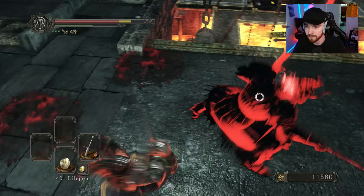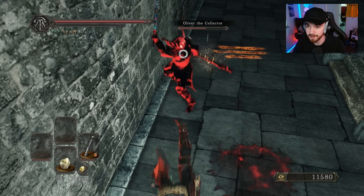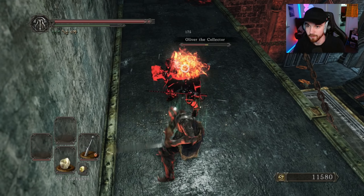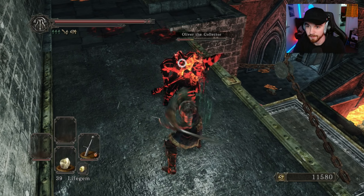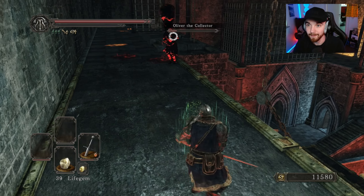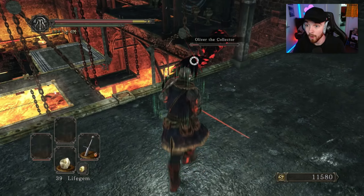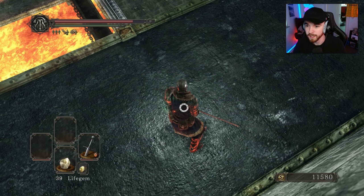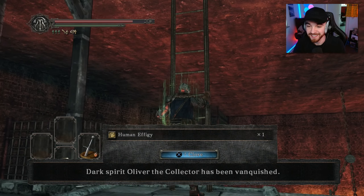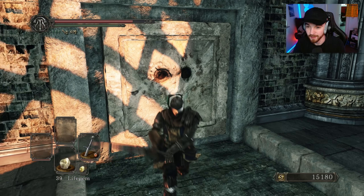We'll go down there in the next episode. We might as well use all our souls since we can't level up with this amount anyway, so we're gonna buy 20 more life gems. Can we actually use this fire hander? How much does it do? Oh, it's absolutely massive! Okay, let's go test it out. We're gonna go to this new bonfire and see if it's something we can use or if it's bollocks and we need to level up more. Do I have to two-hand this? I'm gonna test it out.